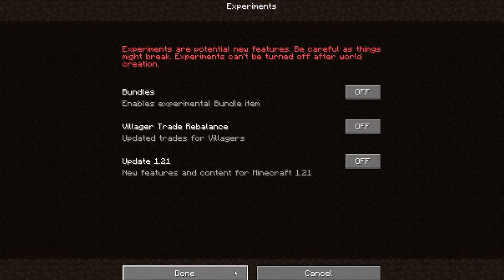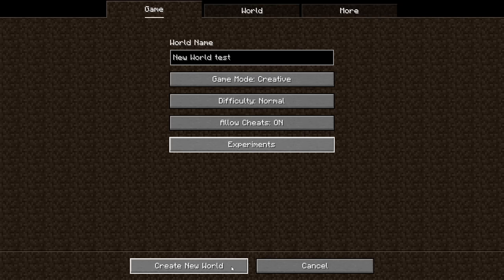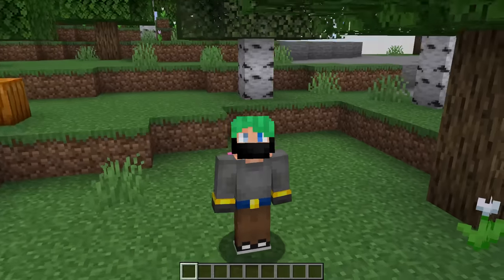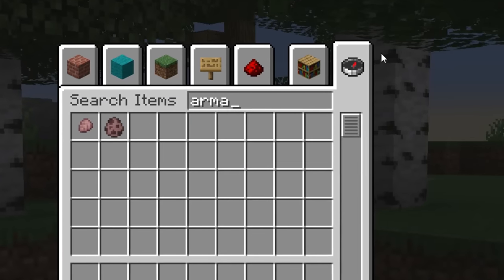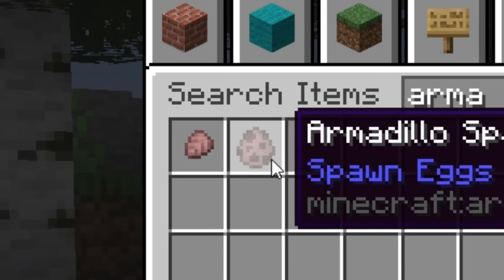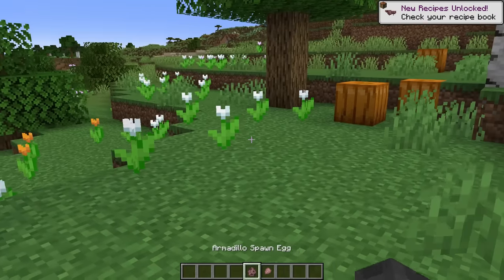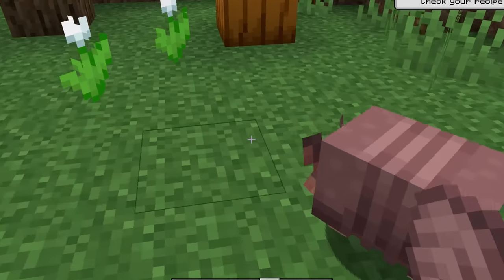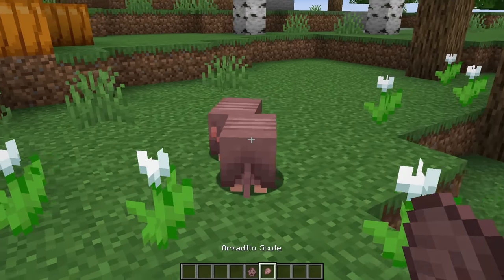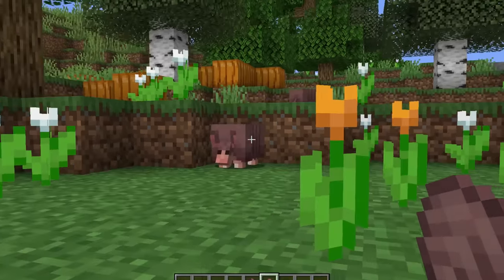Wait a second — this is breaking. I'm cutting in here to show you this. I'm going to make a world with no experiments. Inside of the snapshot with no experiments, if I go ahead and look up armadillo — I was wrong. The armadillo, unless this is an error, it might come in 1.20.5. That's so exciting — finally, things added to the game not just once a year.